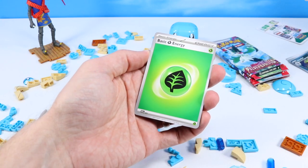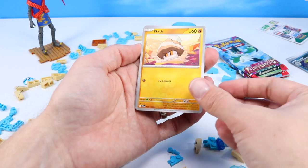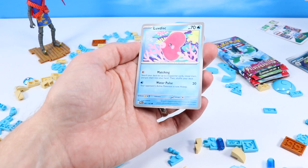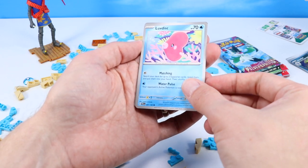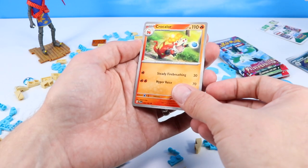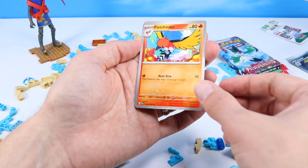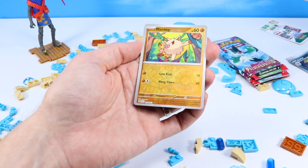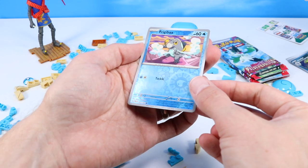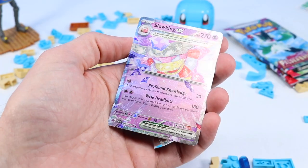We begin with a Plant Life Energy card. A Nymble. Shinx is new for today. Super Rod — always nice to have some trainer items. A Luvdisc. Crocalor — I've known a Crocalor before briefly. A Potion. A Fletchinder. Mankey with a little bit of shiny reverse. A Frigibax with a little shiny reverse.